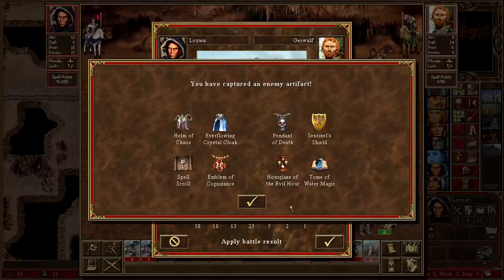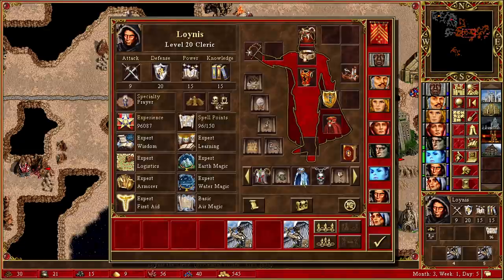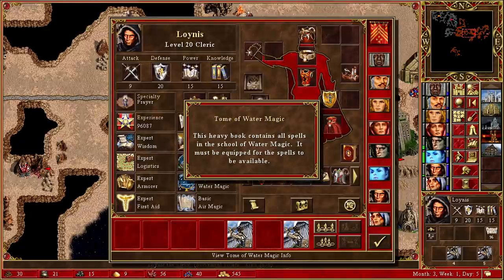We did take the one loss, but it wasn't so bad. Sentinel's Shield - so that's where the defense is coming from. Also the Tome of Water Magic and the Tome of Earth Magic. Not bad.